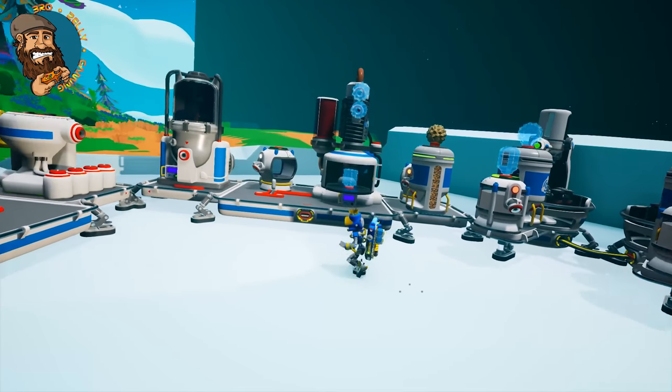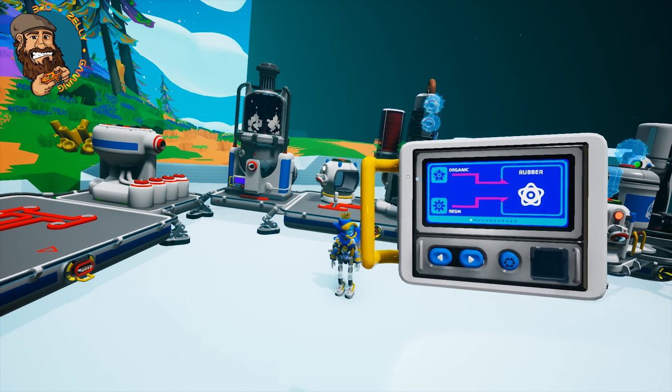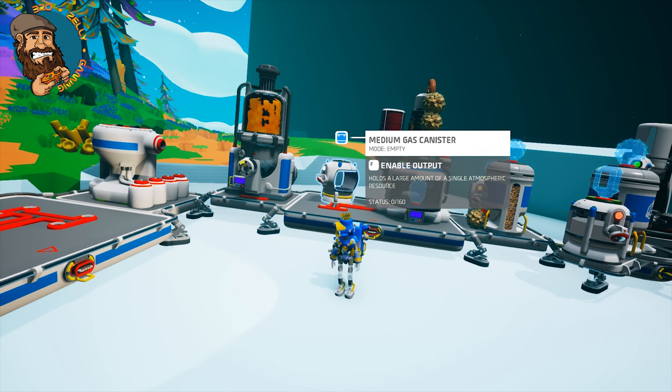Our next thing, which is one of the biggest things, is the medium gas canister. I'm super excited about this because this is the only thing that was kind of slowing down our automation process — we had to use the medium storage silos and the likes. So now we can just turn our atmospheric condenser on, turn it to hydrogen because we're going to automate some lovely hydrazine. It needs two ammonium and hydrogen. We've got this lovely new button, so we're going to select that, turn that on and now it's active. These gas canisters hold an amazing 160 units and it's going to take a long time to fill up.